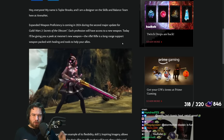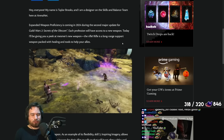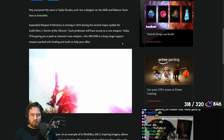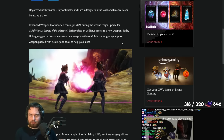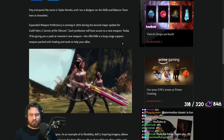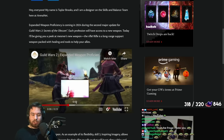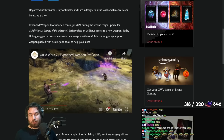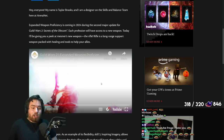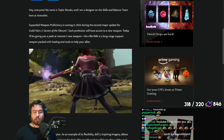Rifle is a long-range support weapon packed with healing and tools to help your allies. We've got all the pink effects of the rather dapper Mesmer just going crazy all over the place. Some of these abilities look pretty cool. We actually have a pretty large AoE, maybe a Blast Finisher too, which is very relevant for supports. Bear in mind Relic of Karakosa — you get an AoE heal on Blast Finisher, which is very, very good.